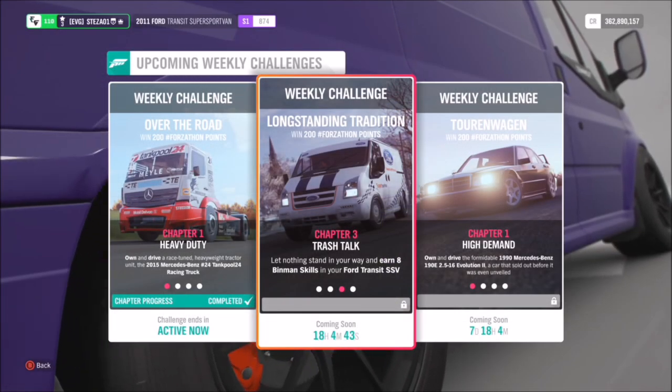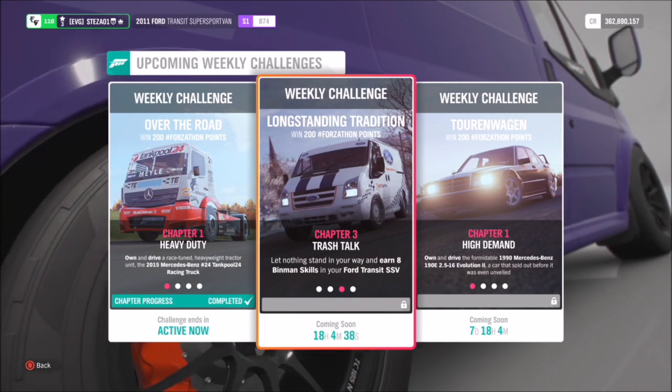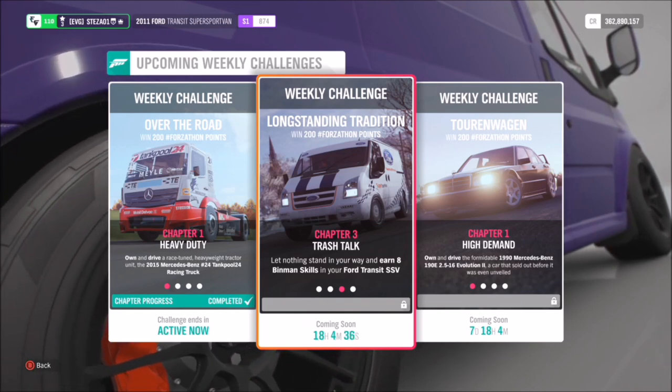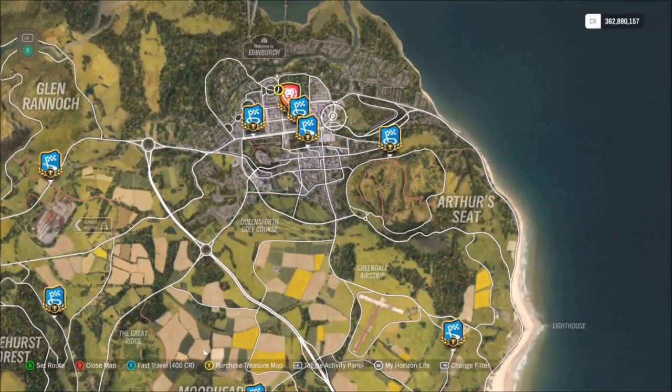The next challenge wants you to earn eight bin man skills in your Transit. A bin man skill is a wreckage skill where you smash into a bin — it doesn't matter which bin, as long as it is a bin. It will pop up saying bin man skill when you've got it.